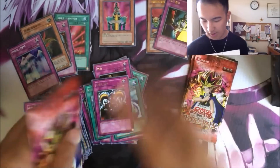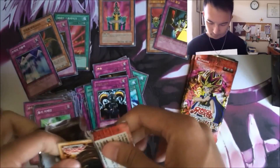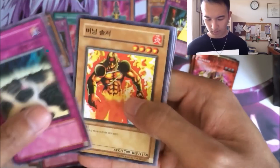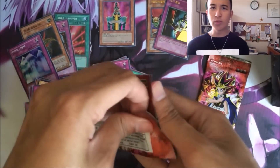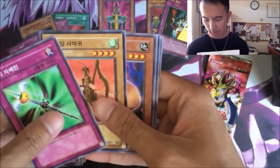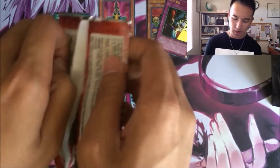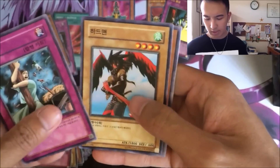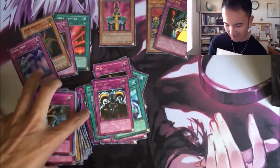Going into the homestretch. Enchanted Javelin, Flying Kamakiri, Spike Bot. And the last pack of this epic Pharaoh Servant OCG booster box opening — we end on an all-common pack.